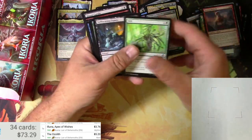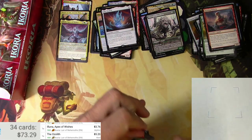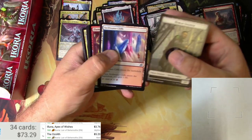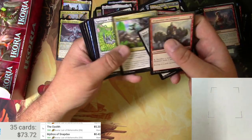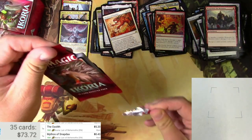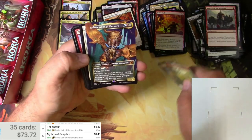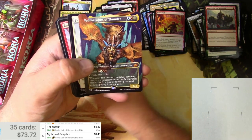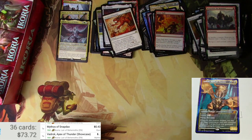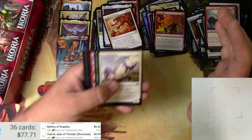We're finally getting somewhere. Groom Dancer. Next pack: Flame Spill and a Mythos of Snapdax. A Bink. A Vulpikeet — fun stuff. Dinosaur Plains and a very nice alternate Showcase art — Vadrok Apex of Thunder. Excellent. Elemental Dinosaur Cat. We got a Luna — $3.99. Man, very cool looking. We got four Mythics, one of them being an alternate. Happy with that.